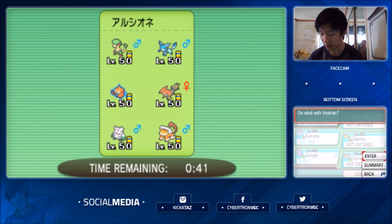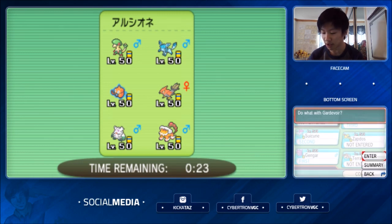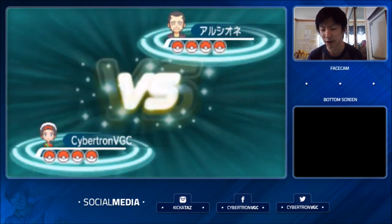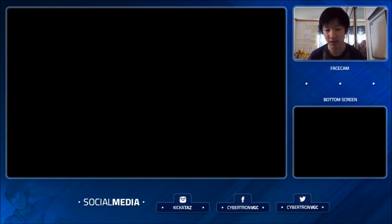I'll go Gengar and Suicune, with Heatran in the back to switch into potential Breloom attacks. For the last slot, I probably don't want Zapdos because it's weak to Ice-type attacks. Terrakion's not bad here, but it can get Mach Punched by Breloom, and Talonflame gets priority on it anyway. So I'm going to go with Gardevoir, just because Gardevoir hits my opponent's team harder. I'm very excited since I've never actually played against a Glaceon in VGC 15.